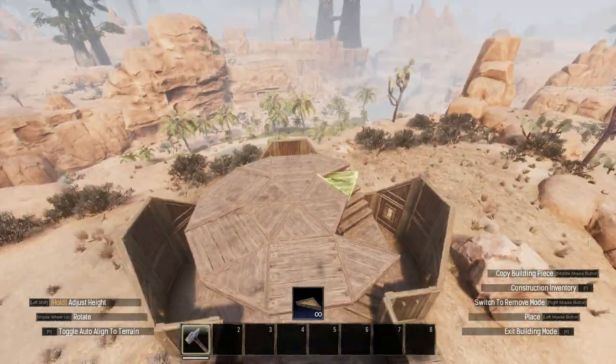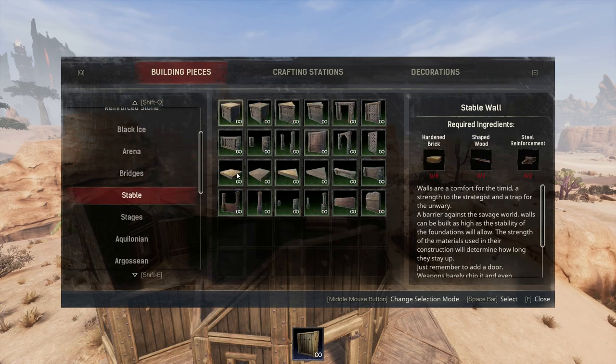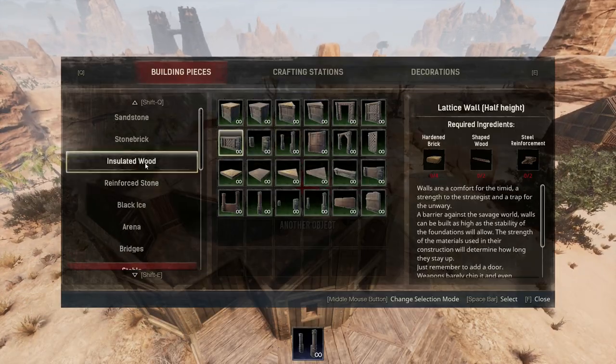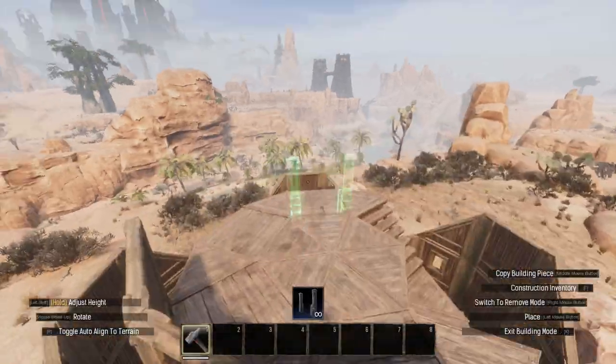This home is definitely an eye-catcher in terms of aesthetics, and if you are looking for something that can stand out from the rest of the small cabins out there, this should be perfect for you. The materials fit perfectly within the desert and overall it's a pretty good home.